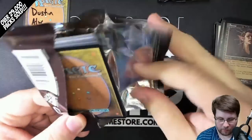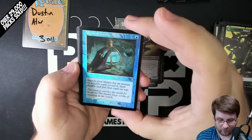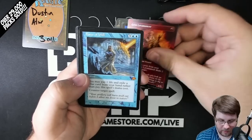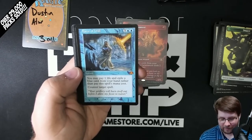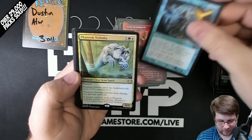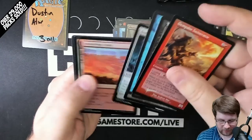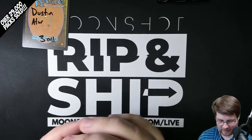And then your last pack here, Dustin. I do believe you can get Borderless commons and uncommons in these packs as well — I don't remember seeing one yet. Wow — third Mystical Tutor of the box, Foil Old Border. Congrats. Grim Lavamancer Borderless, Forest of Will Old Border. Dustin, this box is insane. I think this is like a $160 card right now — of course, this is pre-sale time, but just wow. And a Phantom Nishoba Foil Rare. Congratulations, Dustin — also some amazing cards for you.